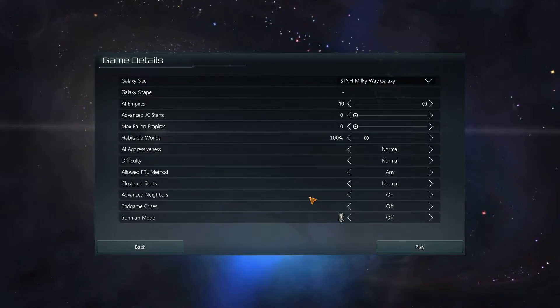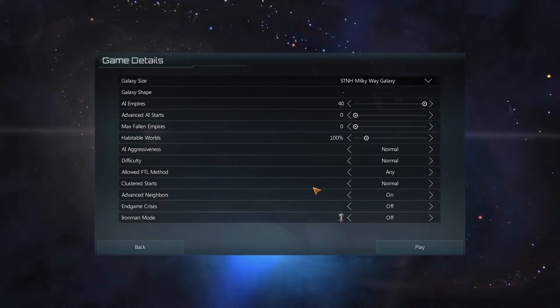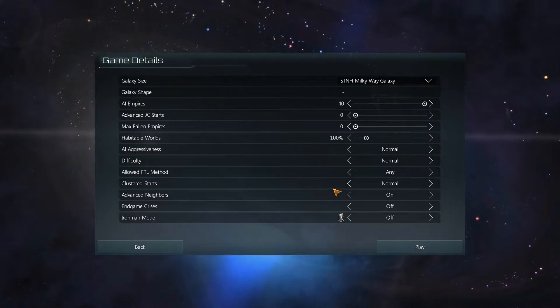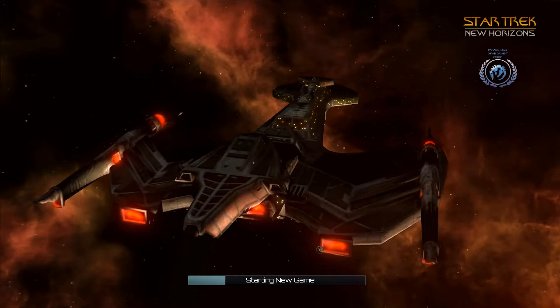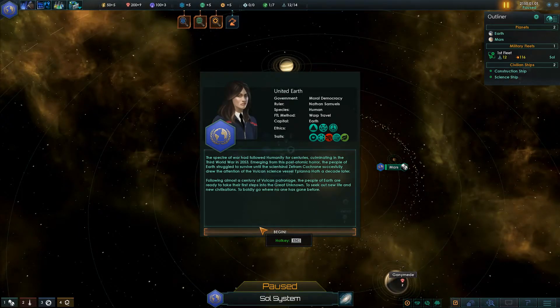AI empires are set to 40 because we're having all species in. No advanced starts because there's a custom start for every species - like with the Founders I started with four systems at least. Playing on normal difficulty because I just want to have some fun. They have a lot of new loading screens which are pretty nice. 'The specter of war had followed humanity for centuries' - yes indeed.